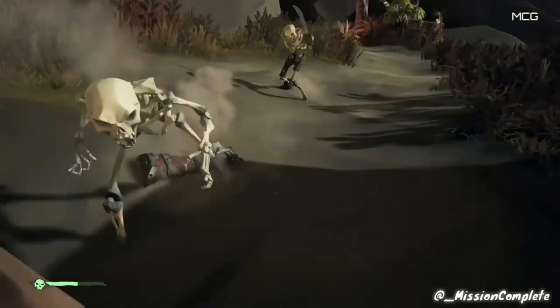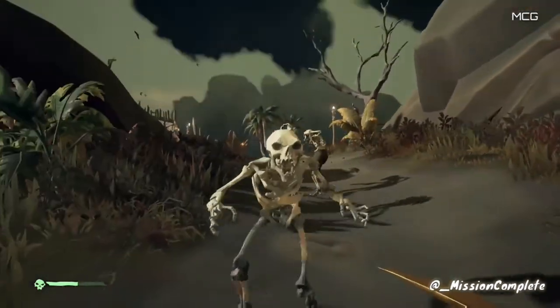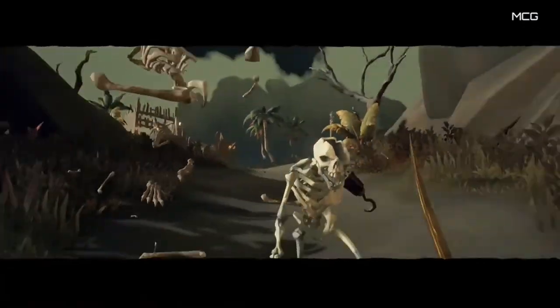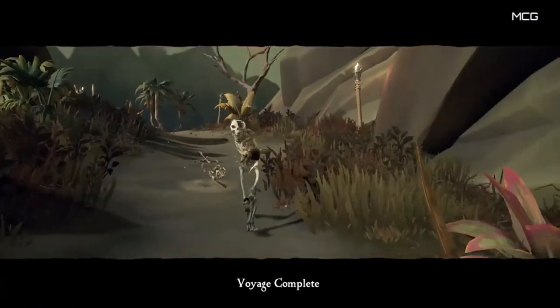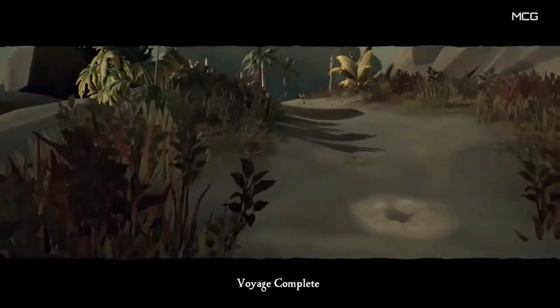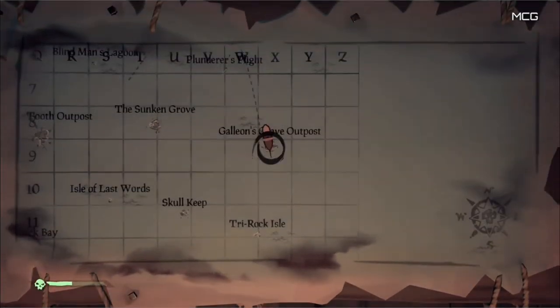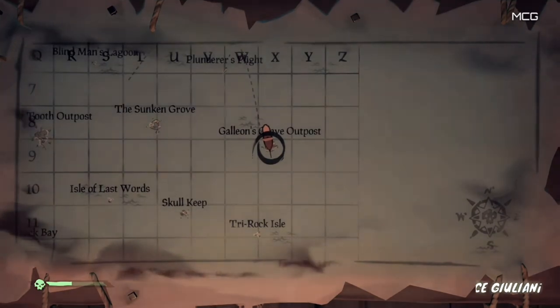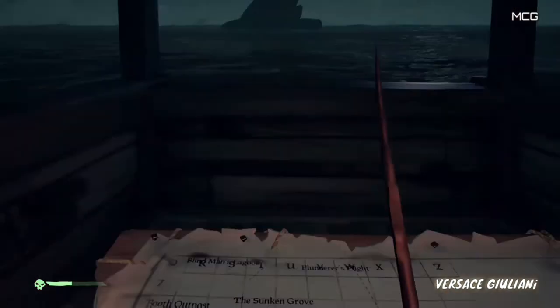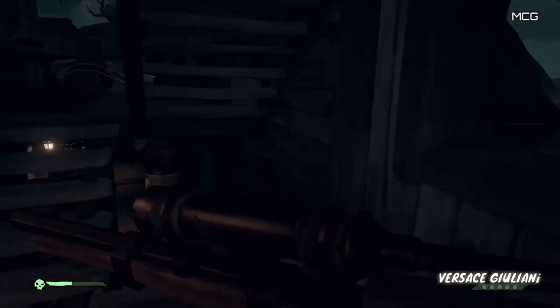You'll have to fight off a few skeletons here, but it's only three or four without guns — pretty simple. Once you dig that chest up, voyage complete! We still have to go back to the outpost and sell the chests back to the Gold Hoarder. We've arrived at the nearest outpost — in this case Galleon's Grave Outpost. Once here, we just have to sell our chests back to the Gold Hoarder to complete the voyage and get all the money.